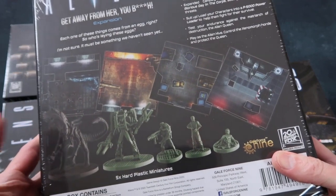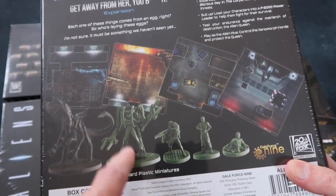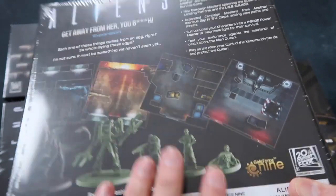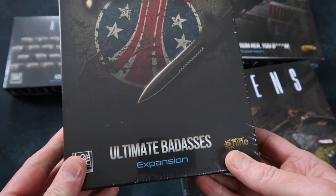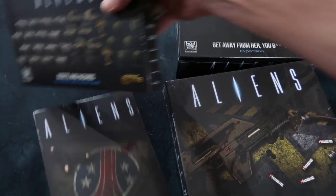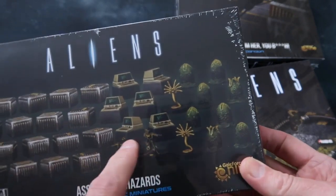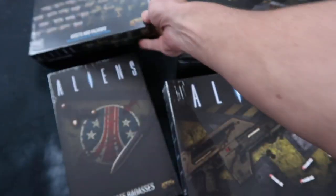Lots of extra stuff including the Queen Alien. Fantastic stuff and the power loader — yes, Ripley and a power loader. Wonderful. More tiles. That's an expansion. We've got another one called Ultimate Badasses which has some more miniatures and character cards, and then finally the Assets and Hazards which gives you crates, facehuggers, eggs, computer terminals, and remote guns. Wonderful.